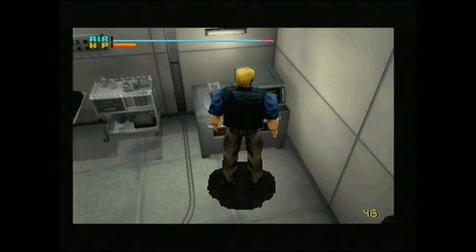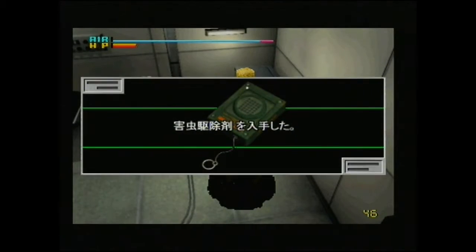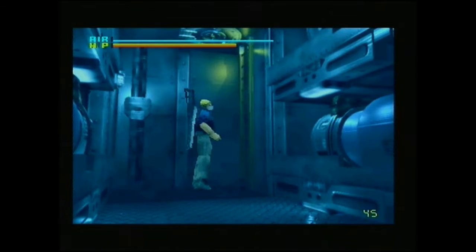Skipping ahead to the medical area, this machine has a little puzzle where you need to use your 10-25 code. All you need to do is start, stop it on 10 and 25, do it for the other value, then reset. If you stop it on 10-25 you get your insecticide, as per that note. It's not something that's particularly easy to figure out without the English version, but it's not impossible.